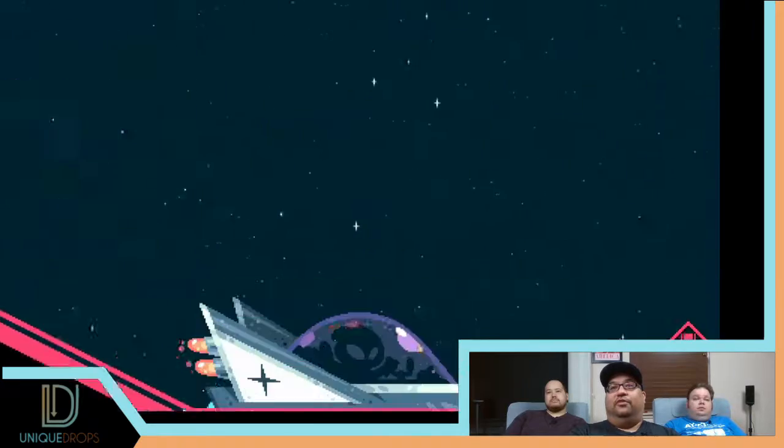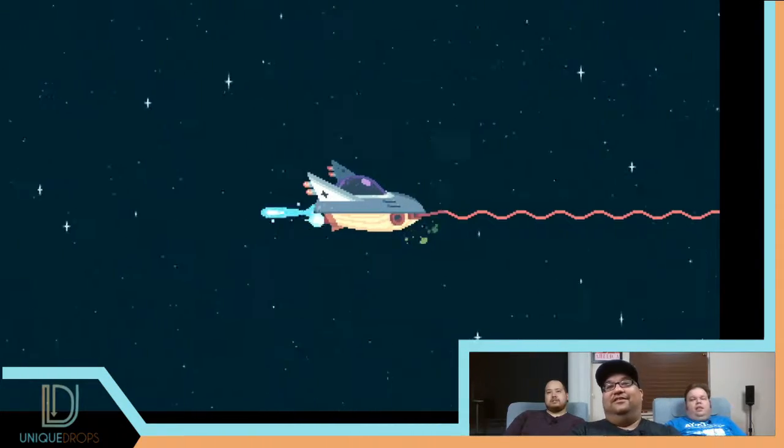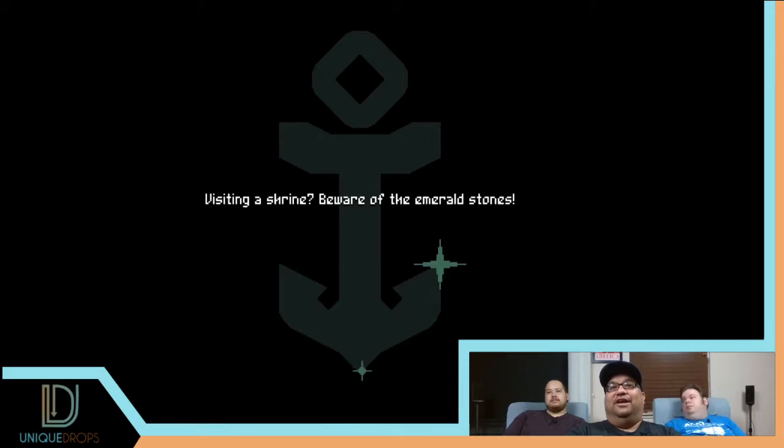He's got a spaceship boat — he's a space pirate. We're space pirates fighting other space pirates. I don't know exactly what the story is, it looks like you have to collect something. What did you pick for your loadout? I got a lot of hit points, critical damage, and slowdown.